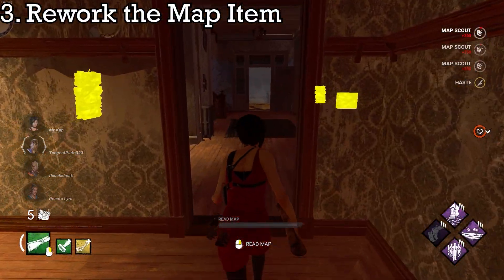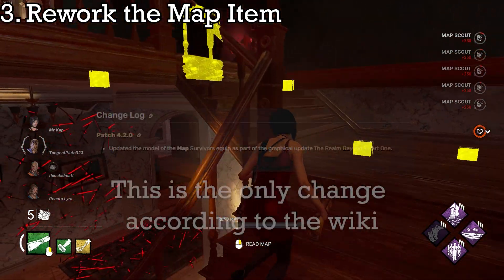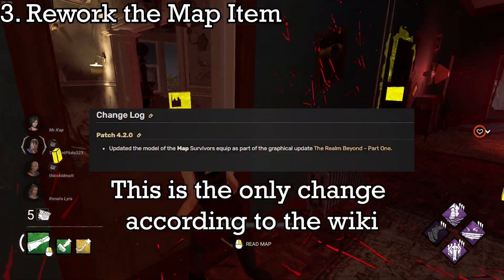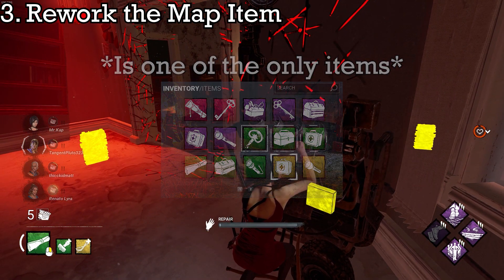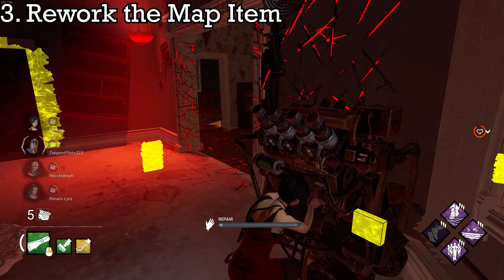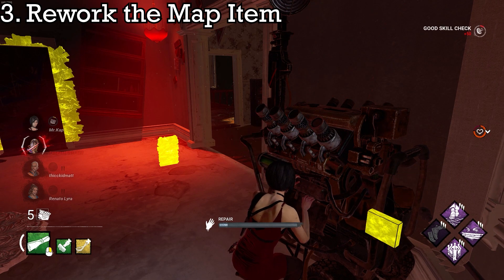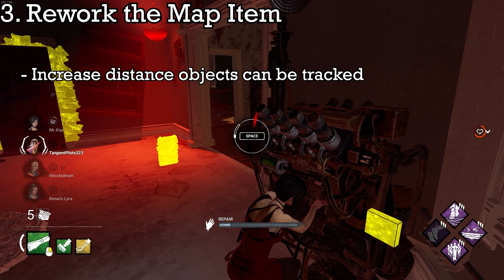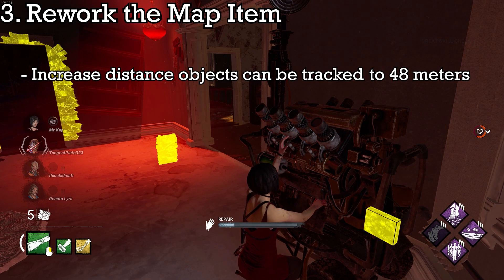Number 3: Rework the map item. It goes without saying that maps are the most neglected and underused items in the game, and are the only item to not have an ultra-rare variant. How maps work currently is very limiting and boring, and they need to be reworked heavily to actually be worth bringing. My idea: heavily increase the range of what objects can be tracked to 48 meters or farther.